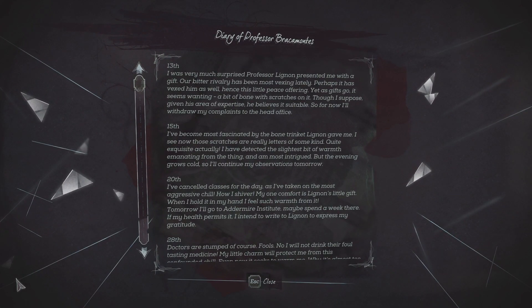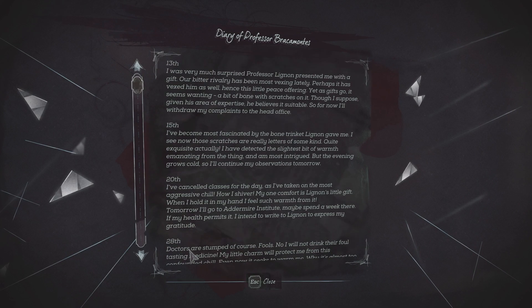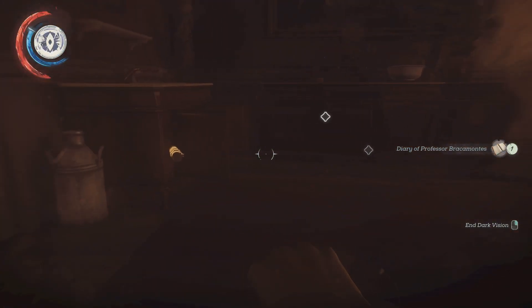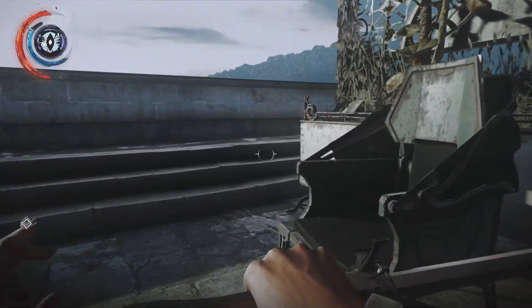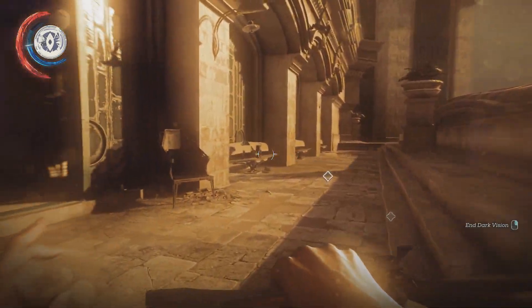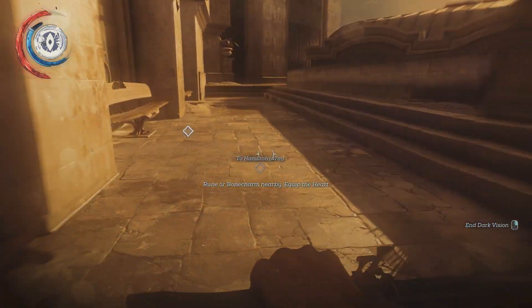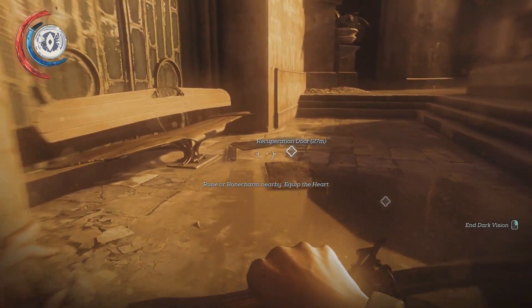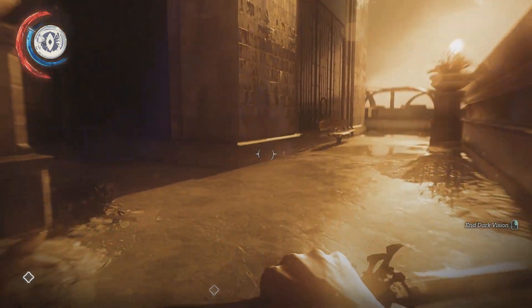There's a book over here - Diary of Professor Bracamontes. I'm not sure if this is important to my current situation, I think I'll read this one off camera. I'm not seeing anything else going on in this place, so I think we can finally go back to business. I would like to visit Hamilton first, and then we'll try to find the doctor.